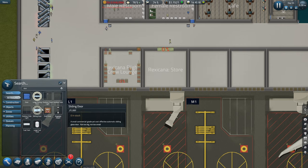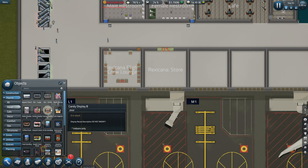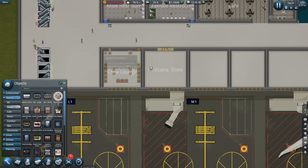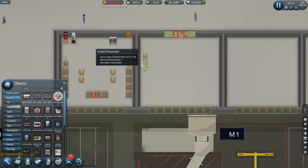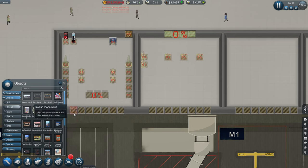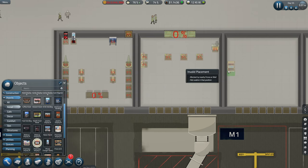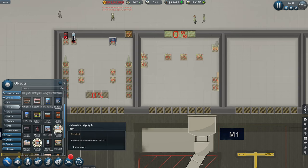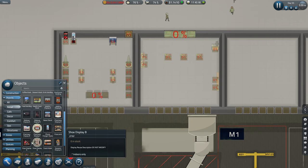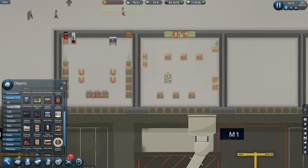Put some nice big doors on there. What should we put in this store then - that's the question. Candy - let's put a mixture. As soon as you walk in, have some candy. I think one cash register will be fine. Pharmacy stuff. Put a few shoe bits and some souvenirs in the middle.